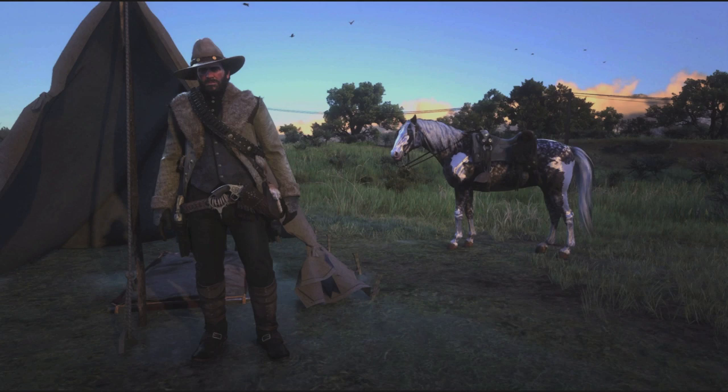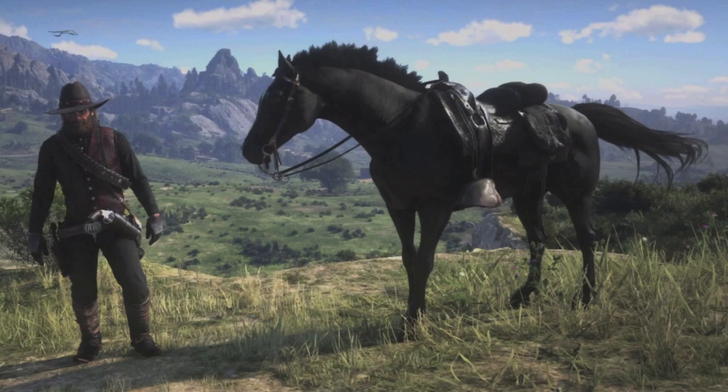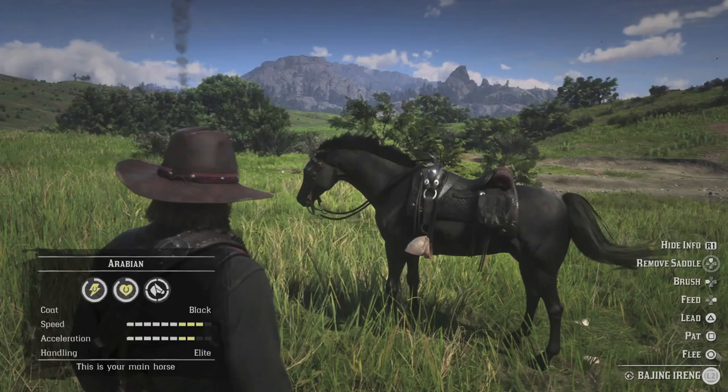ARCA Gaming writes: My saddle is the Gerdon Vaquero saddle. The Missouri Foxtrotter is named Ken Arak, while the Black Arabian is Bajing Aireng. He explains: Bajing Aireng is taken from the Indonesian term Bajing Lankat, meaning robbers of cargo from vehicles like trucks and buses that are running, and Aireng from Javanese, which means black. And Ken Arak is one of the names of the king of the biggest kingdom in Indonesia. Excellent names, friend, and I appreciate the cultural lesson. It's nice to think of Arthur in Southeast Asia — I think he'd like it there. Well done.